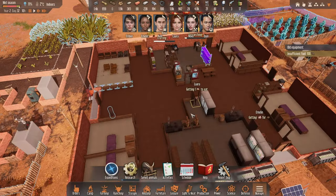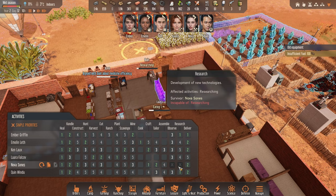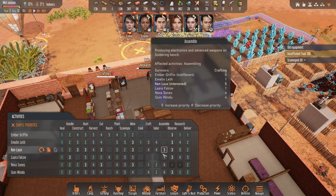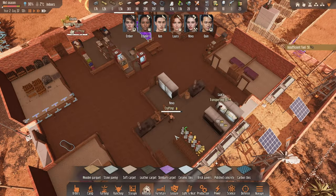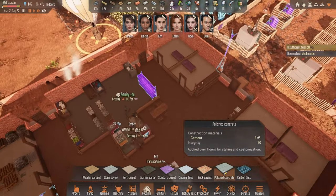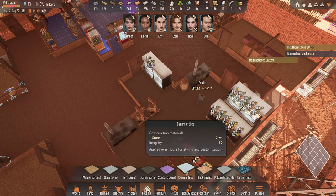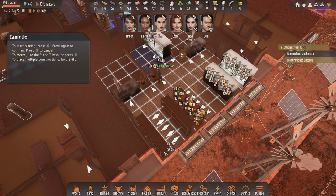We need to start making some clothes. Nova, if you are on crafting, you can remain there. Quinn is doing research, but after that let's move this to number two. Gen could be a good person for assembling. We are now in a wet season and I think it's time to give them a bit more comfort around this place as well. I have noticed that we've forgotten to do some floors — polished concrete looks pretty lovely. Maybe our crafting room could use some of that. Ceramic is perhaps more suitable for the kitchen. Malfunction battery — Ken, if you could repair this real quick, that would be lovely.